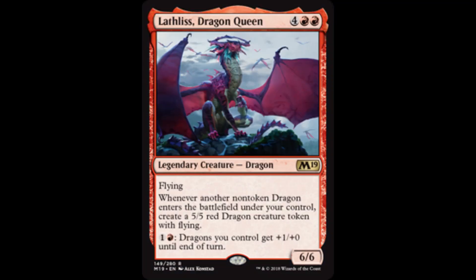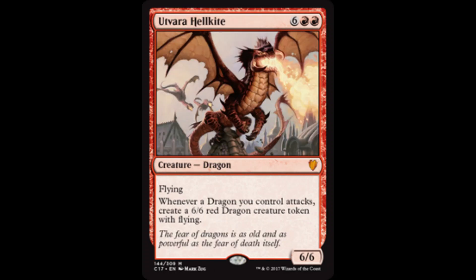Now let's talk endgame. Lothleth, Dragon Queen, is a legendary dragon, but the token created by Mirim is not, and having two Lothlethes is so much better than having one. Lothleth creates a 5/5 red dragon creature token with flying each time a non-token dragon enters the battlefield under our control. Imagine creating two of those 5/5 dragons instead. Utvara Hellkite creates a 6/6 red dragon creature token with flying whenever a dragon we control attacks. Notice: it says whenever a dragon we control attacks, not whenever one or more dragons we control attack. Create double the number of these dragons with the token copy provided by Mirim.